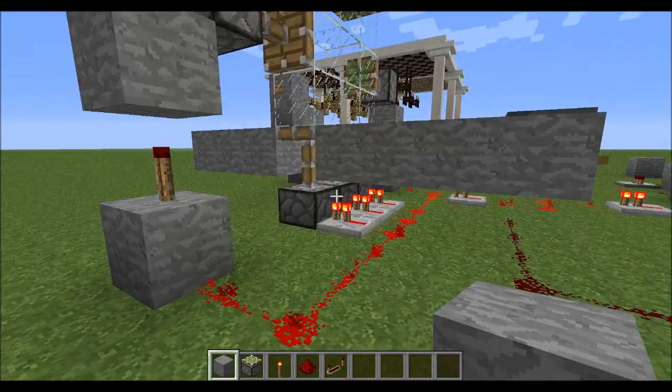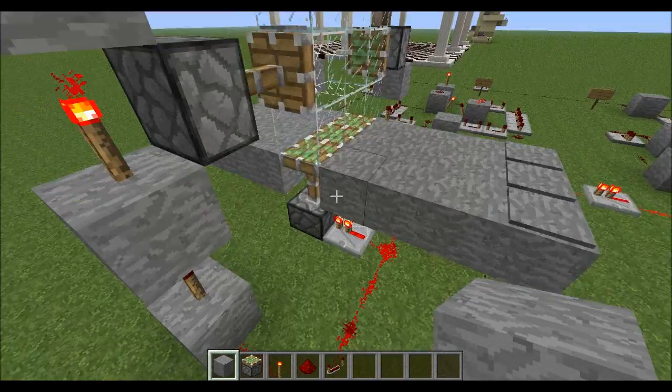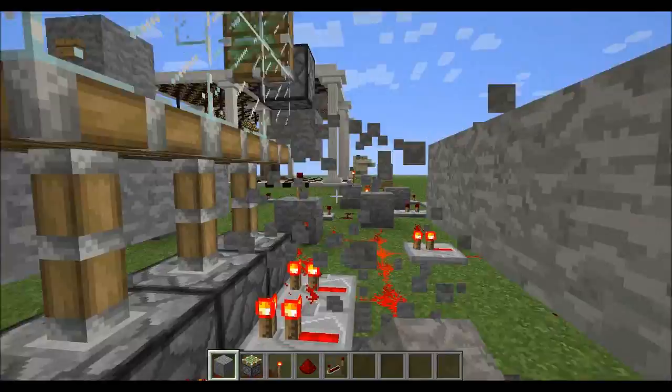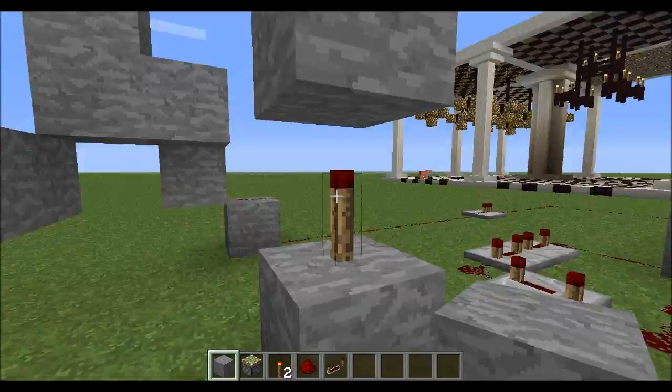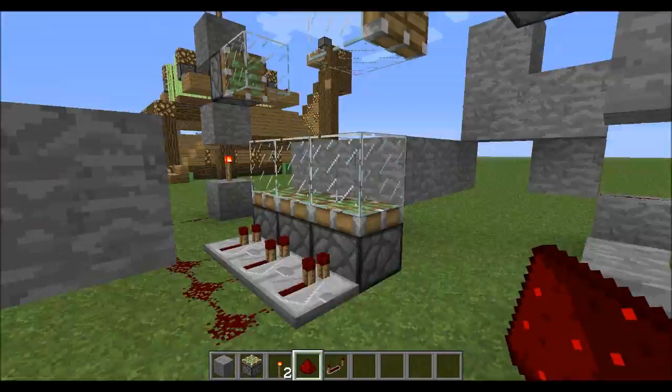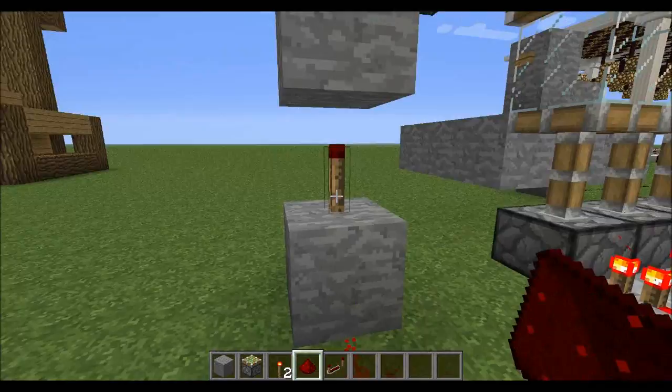I'll go through this — essentially I have eight pistons like in my other world: three on the bottom, two on the sides, and three at the top. I use redstone repeaters to attach to the piston blocks. So I've got these three attached here — when I turn it off, they're no longer extended, and when they are on they are extended.